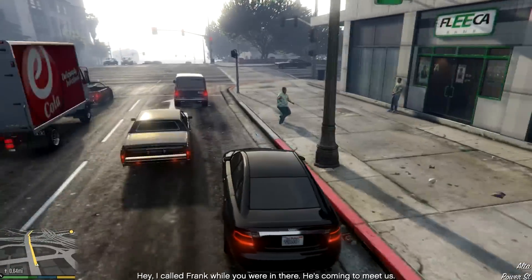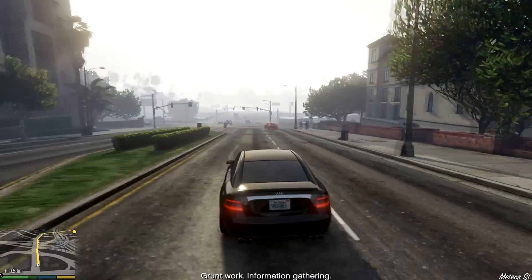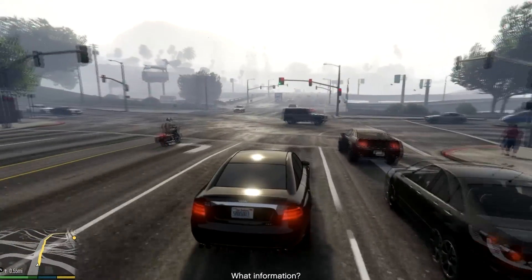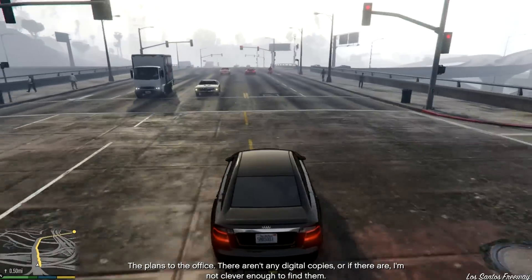I called Frank while you were in there. He's coming to meet us. What do we need him for? Grunt work. Information gathering. What information? The plans to the office. There aren't any digital copies, or if there are, I'm not clever enough to find them.